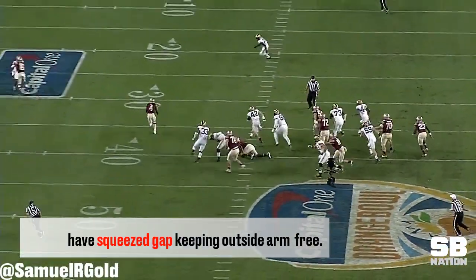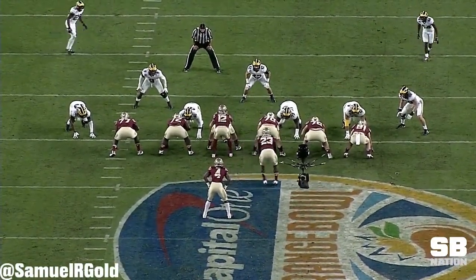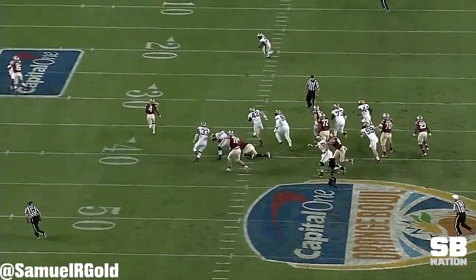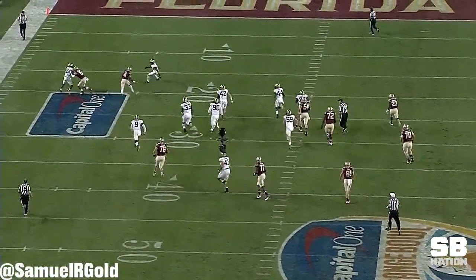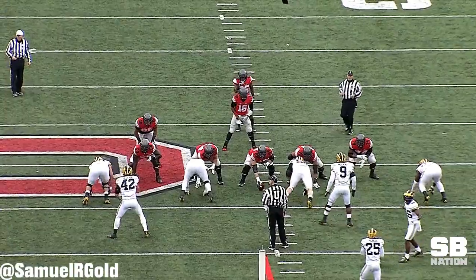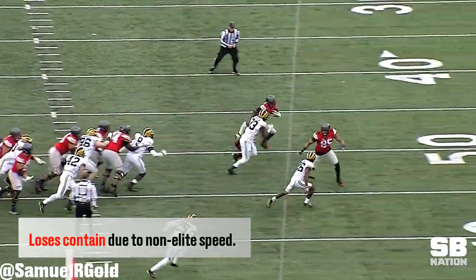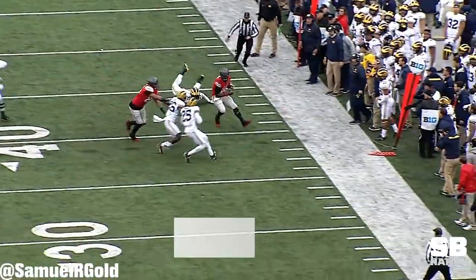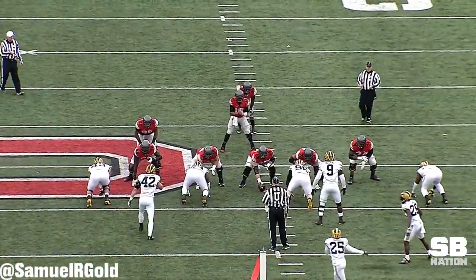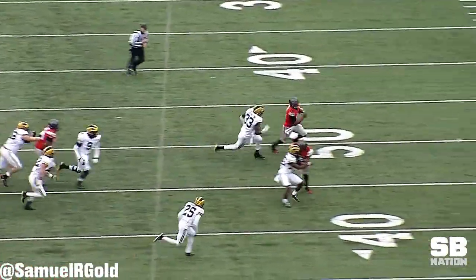Here's another example versus Florida State. He should have squeezed the gap and kept his outside arm free to contain the edge. Versus power, you have to be extra careful as an edge defender not to penetrate, as the offensive line will take advantage of you for being out of position. Taco does not have elite speed, especially to the boundary. He's not TJ Watt, and he's certainly not Myles Garrett, where he'll be able to chase plays across the field. This is a negative because he'll lose contain, and it happened multiple times versus Ohio State.